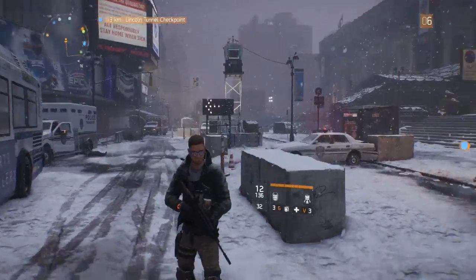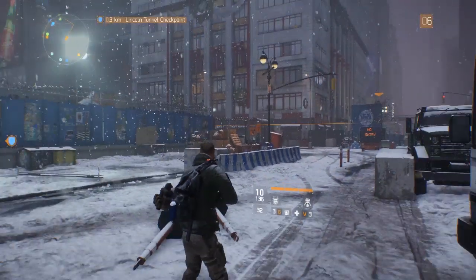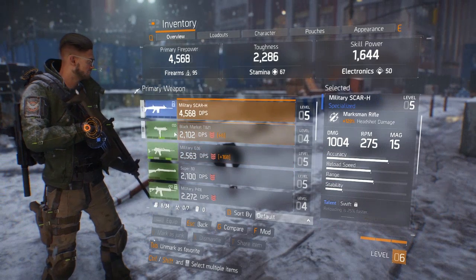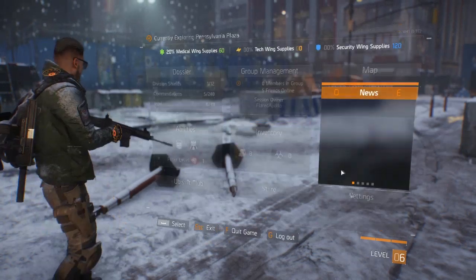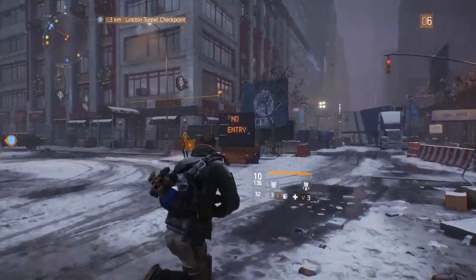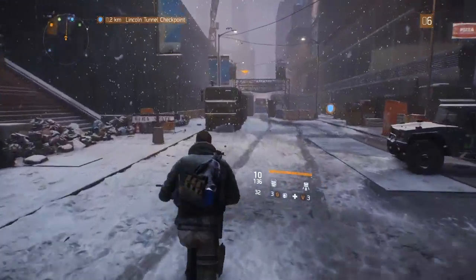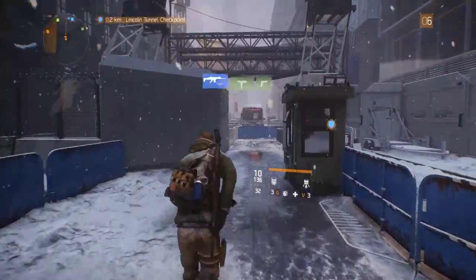Hey guys, what's up, it's Flared Apollo and today we're playing some more The Division. Today I'm going to test out this beast of a gun that we made last episode — it's the SCAR, the Military SCAR-H, and it does 1000 damage. I've already wasted a couple bullets and I'm not even mad about that. This gun is going to destroy some people and it's only a level 5 gun. This area happens to be a level 5 zone, so we're about to go through here and murder some things. Let's go to the Lincoln Tunnel and see what's going on. I imagine some guys are going to mess with us, but I'm not even worried because I got this gun.